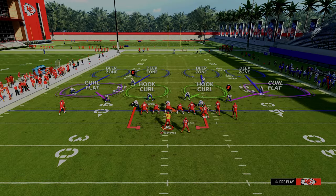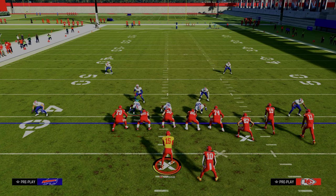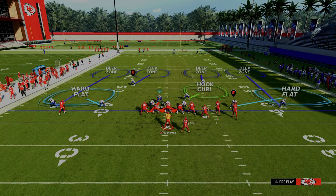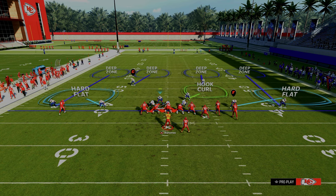How do I like to cross man? I like to have a cloud to one side and a quarter to the other — it depends on the formation, but typically wide side quarters are best and short side clouds are best. In this example, I'm going to use a solo side quarter with a shade outside underneath. The reason is there's really no route that solo wide receiver side guy can run other than a post route — which we'll cover in a minute — that can really take advantage of us.